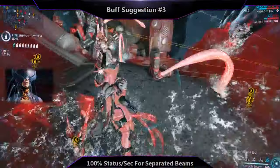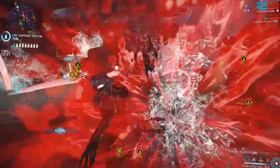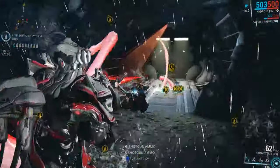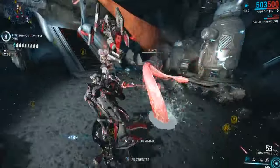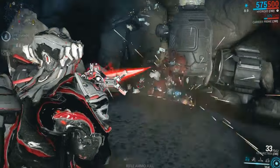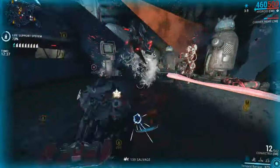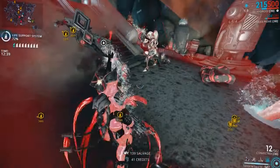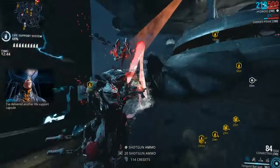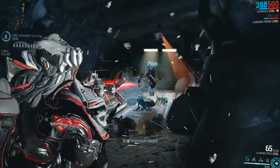Due to the smaller beams dealing half the damage and spreading out fairly quickly, I propose that these two beams will have a 100% status per second at base added to them so they spread procs consistently compared to the main beam. Players often don't use the beam spread feature because it does even less damage and does not guarantee any procs. While the player would still need almost 400% status per second on the beams to make them proc with every tick of damage, this will mean that at least half of the ticks dealt with these two beams will proc status effects, making it more useful.